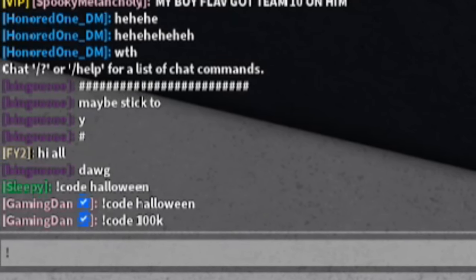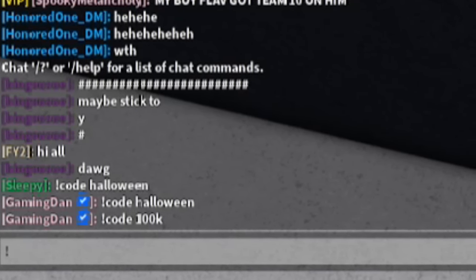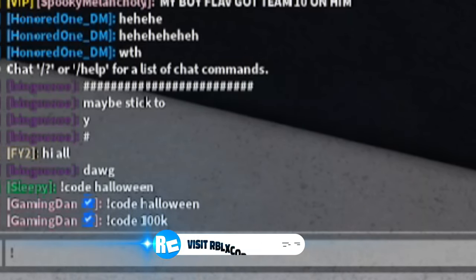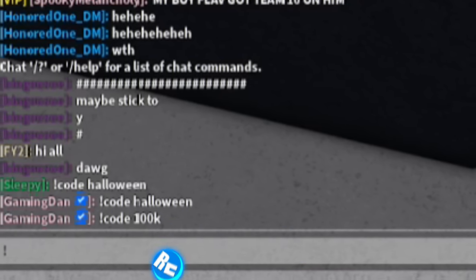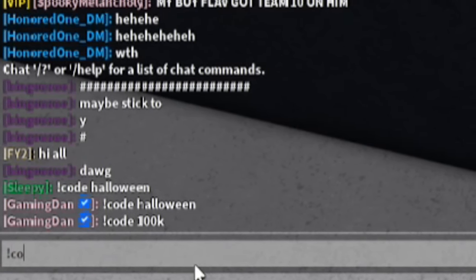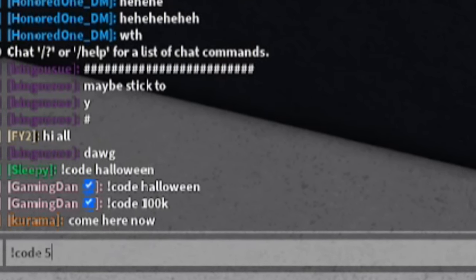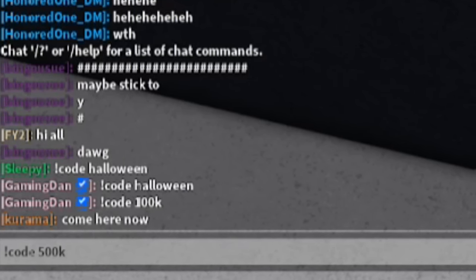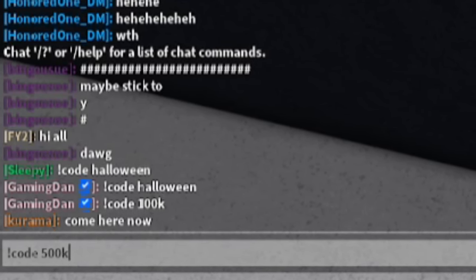When redeeming Heroes Battlegrounds codes it's important that you put in the capitals exactly as I show you, otherwise the codes simply won't work. Next on the list, enter exclamation mark code then '500k' — so '!code 500k'. Enter that code in and that will give you another emote, which is pretty cool.